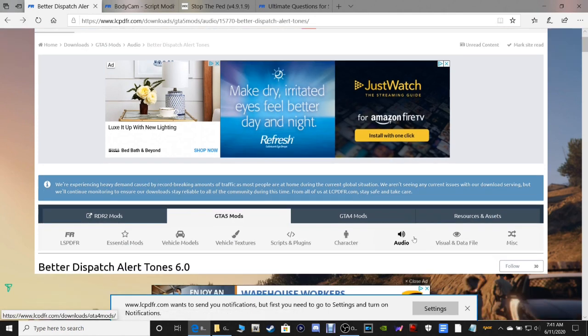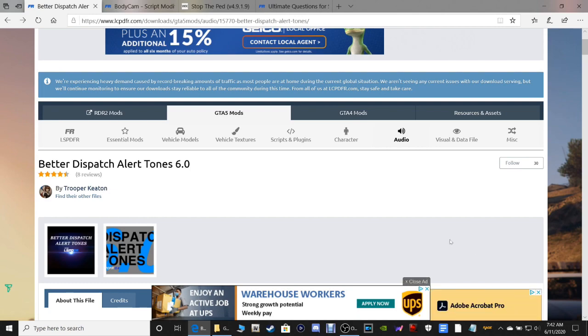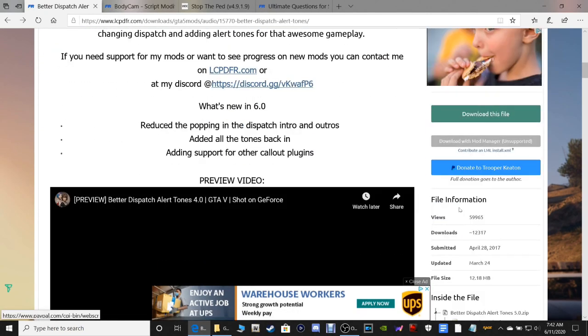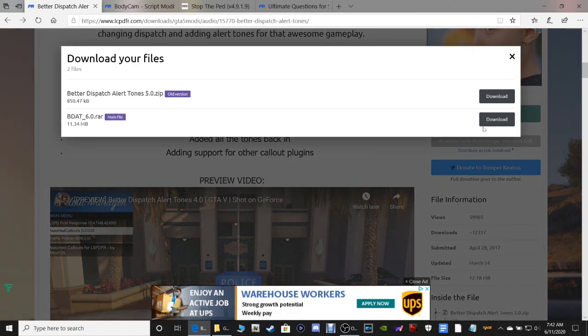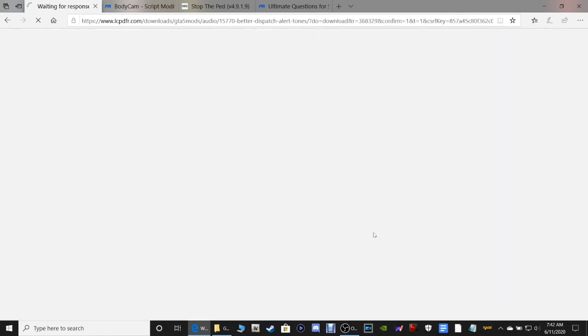Next is Better Dispatch Audio - this puts a lot more realistic dispatch into your game. I highly recommend this mod, it's really cool. This is going to be version 6.0. Scroll down and click Download This File.